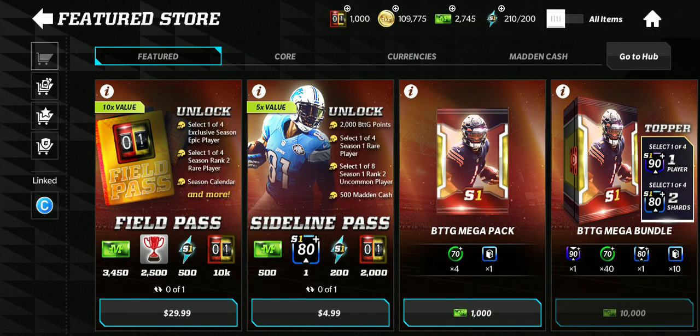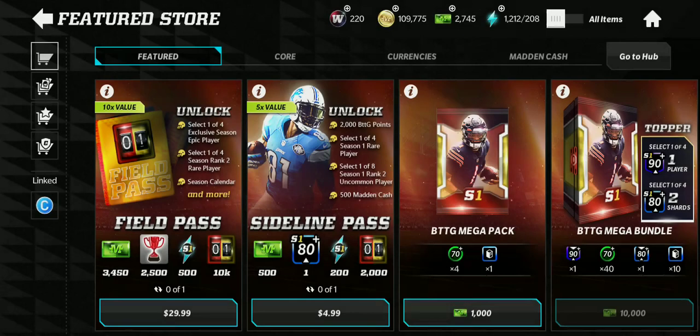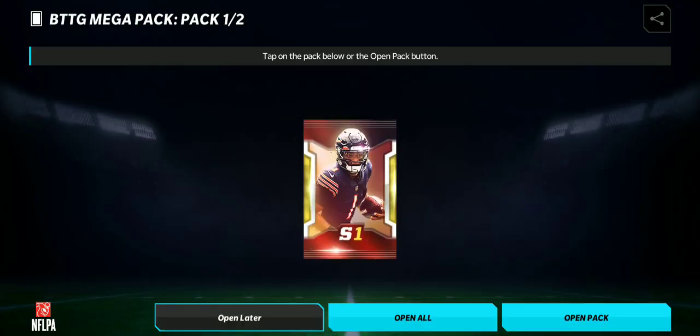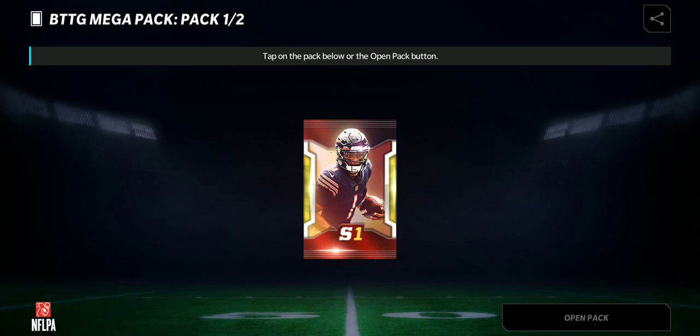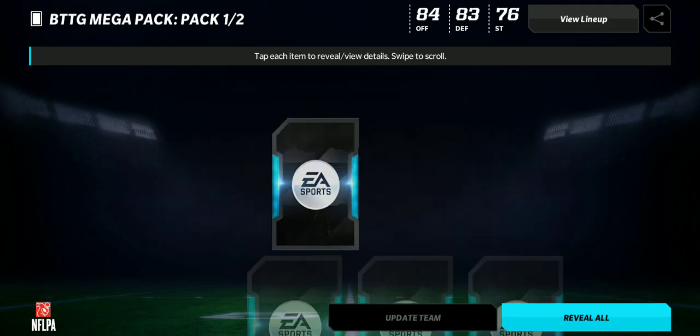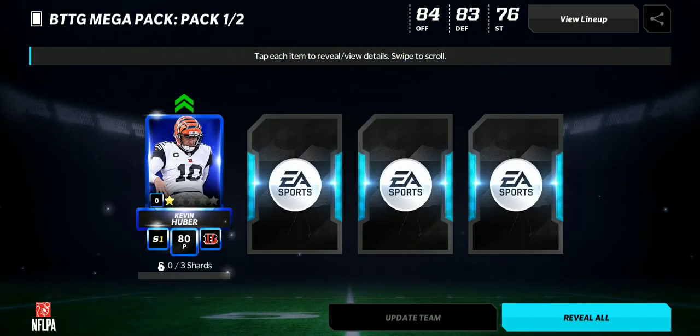Hey guys, this is Corner Blitz. Today I'm gonna do the Back to the Gridiron Mega Pack — it's Season One. This is the opening of your path. I'm not gonna buy it, but I'm gonna see how far I can get without paying for it. It gives me four — okay, the price is four.